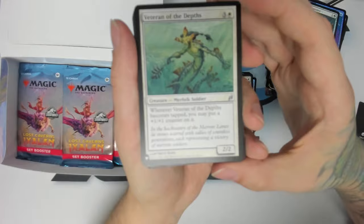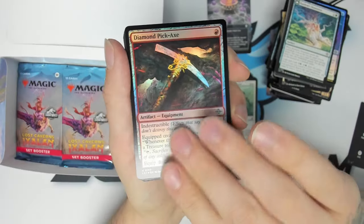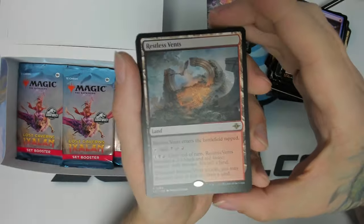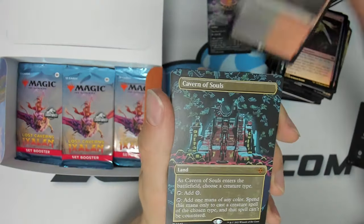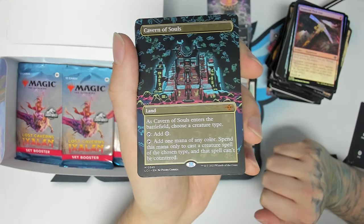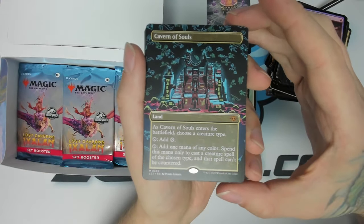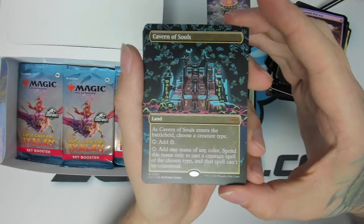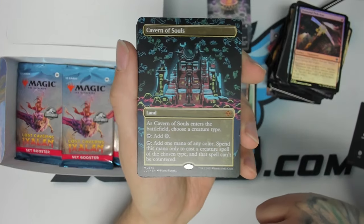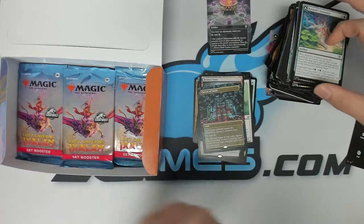Another list card: Veteran of the Depths, a white merfolk soldier. A foil Diamond Pickaxe. And one of the rare land cycle — Restless Vents, the black-red one, pretty good. We got a borderless Cavern of Souls — a reprint, a new card that will be added to standard and pioneer. Very strong ability for any creature-based deck. Whatever creature you choose, if you cast it with this it is not countered, and it adds any color to play it. Super good — love to see that card.